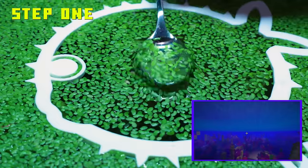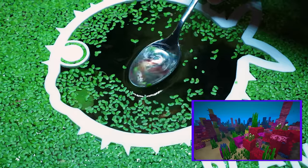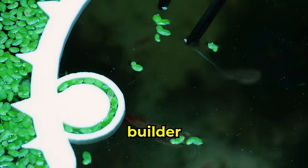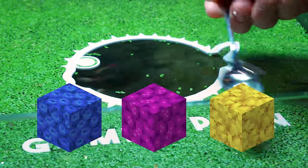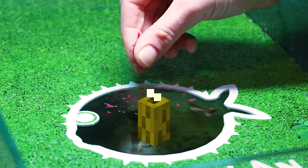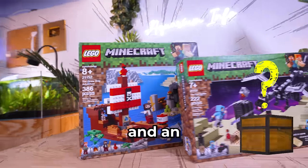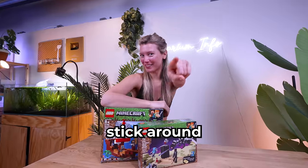Step one: find a coral reef in Minecraft to guide our building adventure. Step two: activate our inner master builder to create a custom biome with coral, seagrass, and sea pickles. Step three: welcome Puff and Peewee to their new home. I'm giving away these Lego sets and an even bigger surprise later on, so stick around.